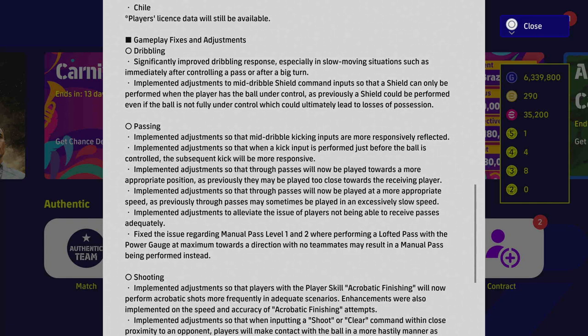Gameplay fixes and adjustments — dribbling, music to my ears. It's only a small paragraph but they say they've significantly improved the response of dribbling, especially in slow moving situations such as immediately after controlling a pass or after a big turn. This is huge — it could bring it back to v1.0 if it works. I haven't played the game yet since the servers are still down, but we're going to play offline and online and test things.